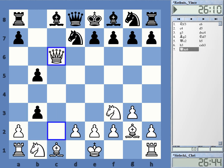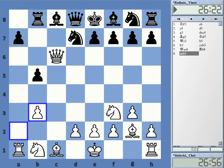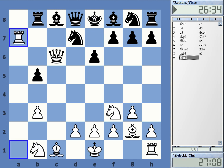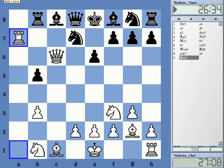He took, and I took on c6. Rook b8 — not much else. Here he played the move e6, and after that black is already in huge trouble because of the very simple reply rook takes. I can just take him, and after that he really does not have any good compensation. Maybe he was thinking about bishop c5 here, but this just fails to rook d7. After that, he's in very, very big trouble already.